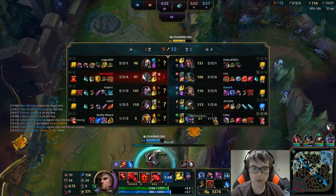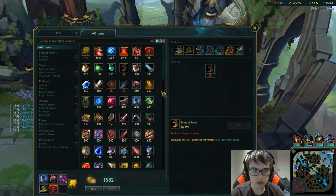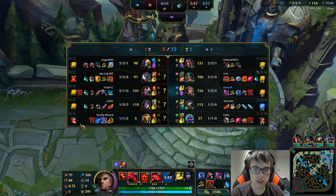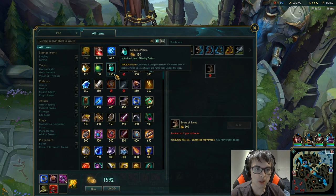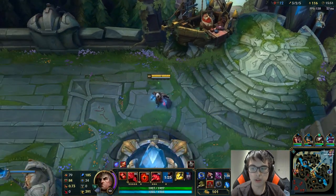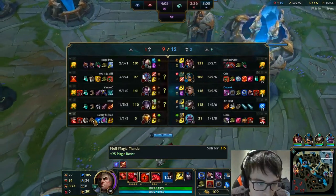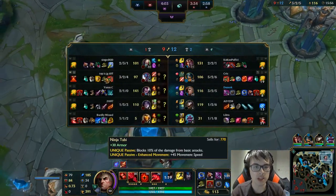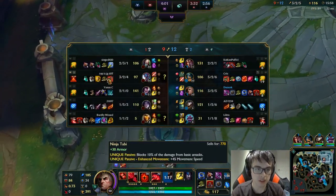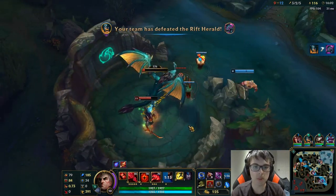I got Ninja Tabis and I'm really ahead, and our Kog'Maw is pretty ahead too. Since I'm the only magic damage dealer and they have a moderate amount of healing, I'm going to go for Morellonomicon eventually, so I'll get an early Oblivion Orb. The magic pen is really good — only Bard has a Null Magic Mantle, and these three people don't have any Magic Resist, which means it's going to be extremely impactful versus them.